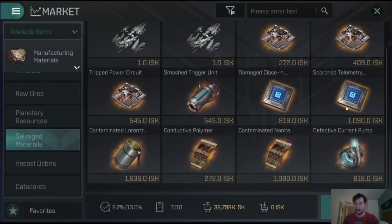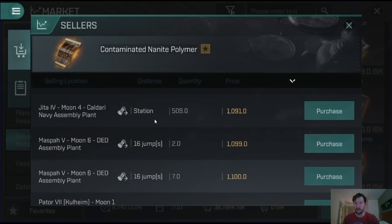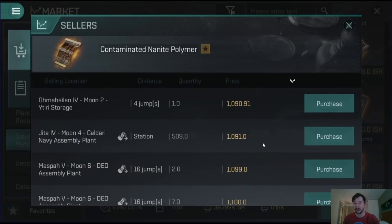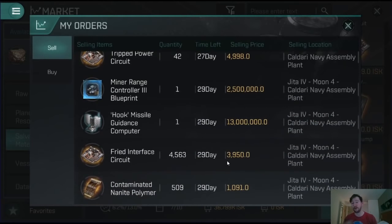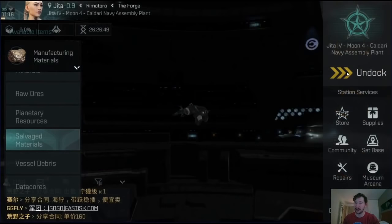I wasn't actually looking at what the contaminated nanites were selling for in this specific station - I probably could have got about 300 more profit, but these will sell relatively quickly regardless. They weren't making me a huge amount of money anyway. If all of my fried interface circuits end up selling, we're going to make about 8 million profit.